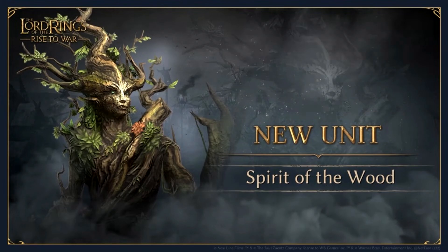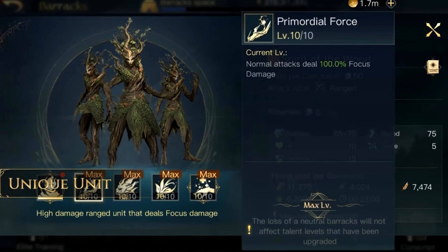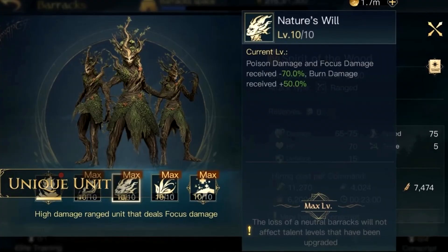Moving on to the good side. The first unit is the Spirit of the Wood — they look like female Ents. They're 50 per command with a ranged attack type. Damage ranges from 65 to 75, which is really good — up there with the March Wardens. HP of 70 with 15 defense, speed of 75, and very low siege at 5. Hiring costs are definitely lower than the evil side, less gold, and quicker at 23 minutes. The first skill is Premortal Force — normal attacks deal 100% focus damage, so they'll pair really well with focus commanders like Gandalf the Grey or White. The second skill is Nature's Will — poison and focus damage received minus 70%, but burn damage received plus 50%, so we don't want to bump into any Witch Kings with these.